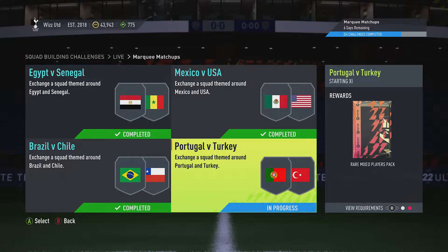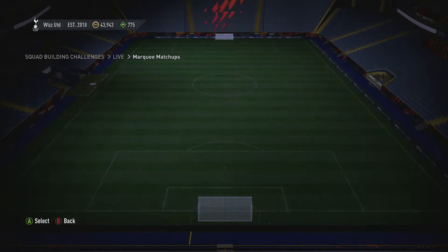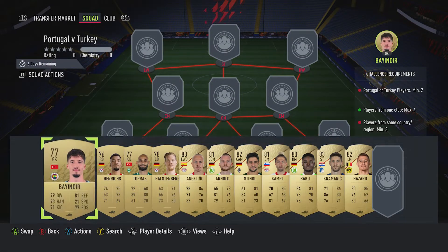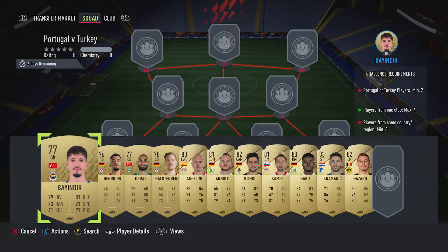Billy Wiz and Gamer back online. We're doing the fourth and final marking matchup for this week — it's Portugal vs Turkey. We get a rare mixed players pack back for completing it, and it costs around about $10,000 to $11,000. Hopefully it will go down a little bit as the week progresses, but it is an 81 overall rated team.